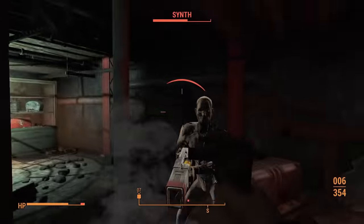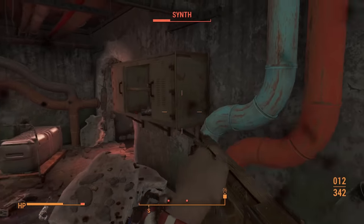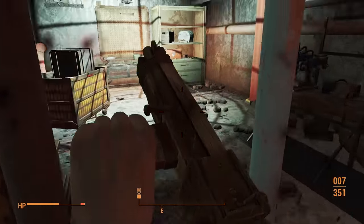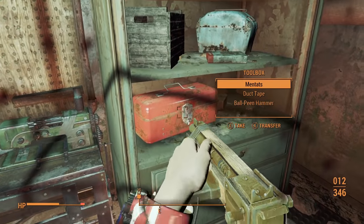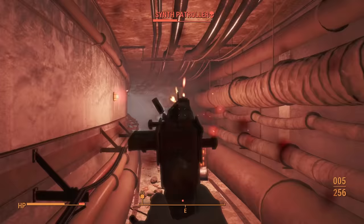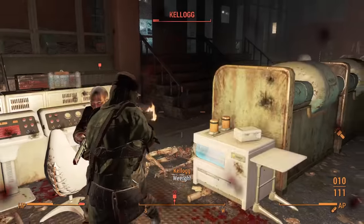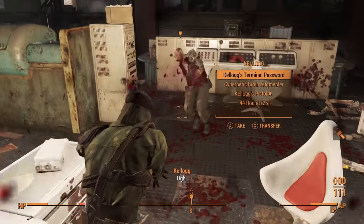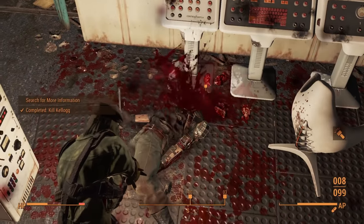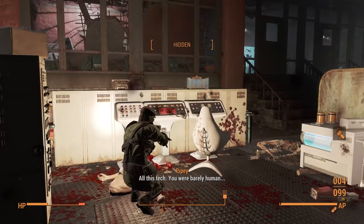Back to the plot — it was time to assault Fort Hagen and throw myself at the synths yet again. I have enough energy resistance thanks to my armor and perks that I'm not worried about dying, but I am concerned about how bullet spongy the synths can be given the circumstances of this challenge. The best indication of how this unfolded is that I entered the fort with around 500 bullets and when I finally put the last round into Kellogg I was down to 103. This meant I had to do the rounds and spend a ridiculous amount of money on more ammo.